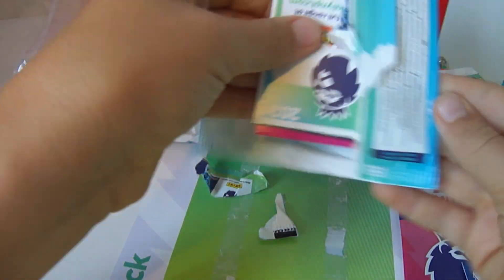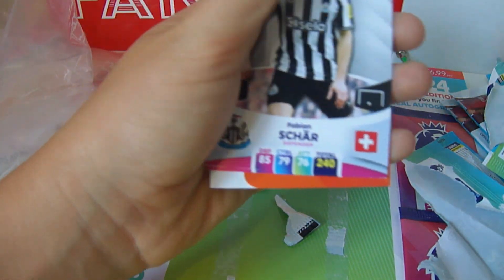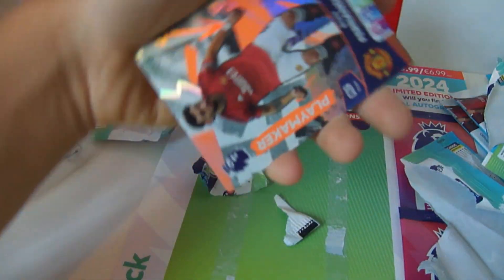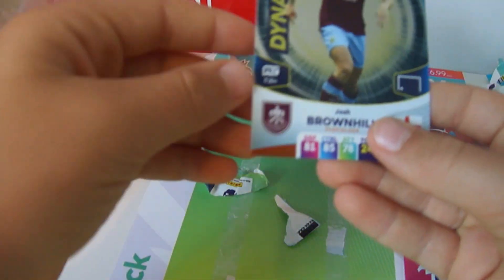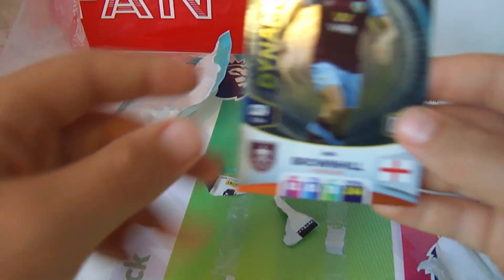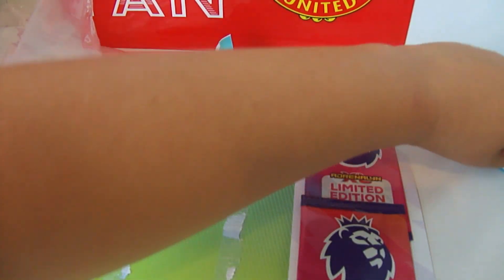On to our last packs. Third pack: Robinson, Baldock, Shah, Zinchenko. Code card for you — Bruno Fernandes Playmaker and Josh Brownhill Dynamo. Moving on to our penultimate pack.